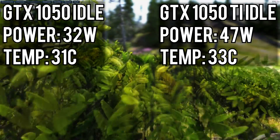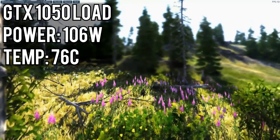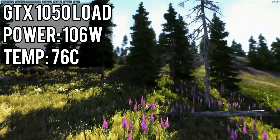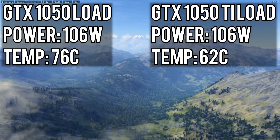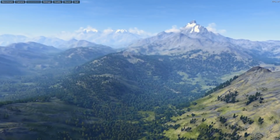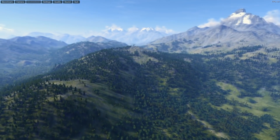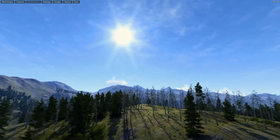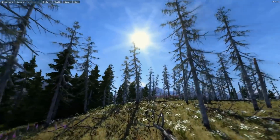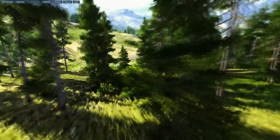At idle, the 1050 drew 32W and settled at 31 degrees Celsius, while the 1050 Ti drew 47W and sat at around 33 degrees Celsius. Under load, the 1050 drew 106W and peaked at 76 degrees, while the 1050 Ti also drew 106W but only hit 62 — an indication of a better cooling system from Zotac rather than a difference in heat output. Notably, the 1050 drew almost 50% less power at idle than the 1050 Ti, which adds up if you spend more time outside of games than in them.